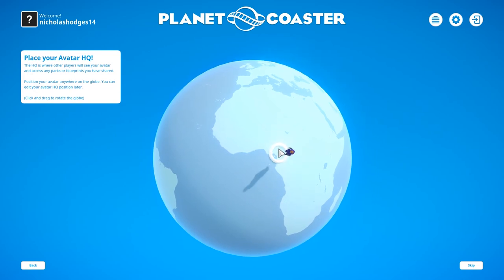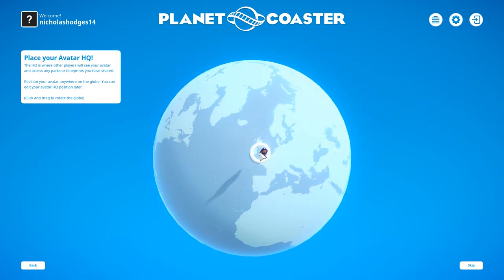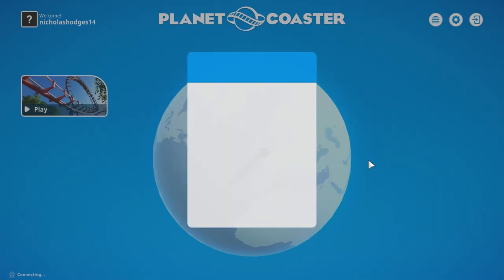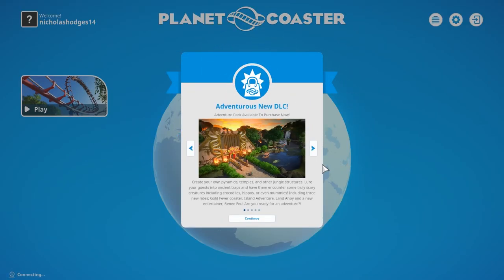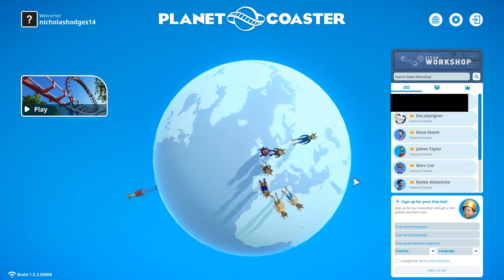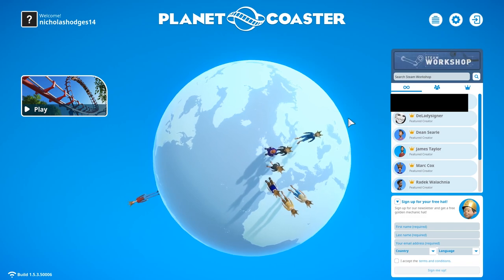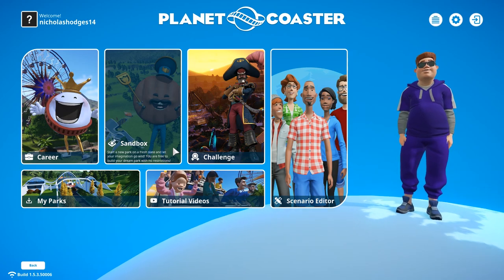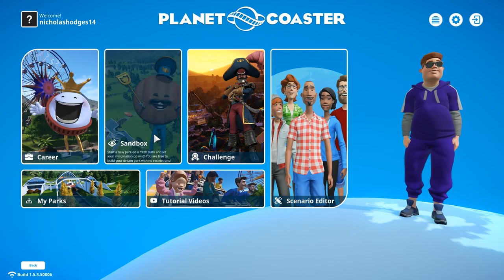Should we have a hat? That Robin Hood one's pretty sick actually - no, I don't want a hat. Let's accept that, so that's going to be our avatar. Pretty basic avatar. I want to be placed here - it doesn't make any difference whatsoever. Oh wow, that was unexpected. Let's launch the game - play, I'm assuming. Perfect, let's go.